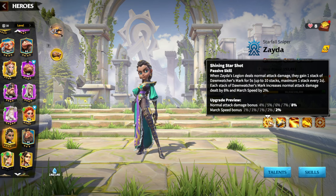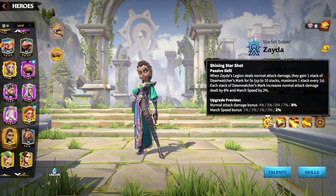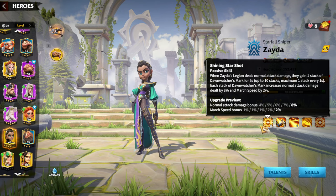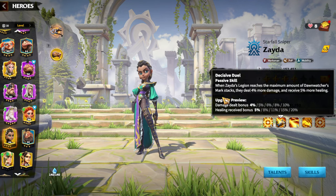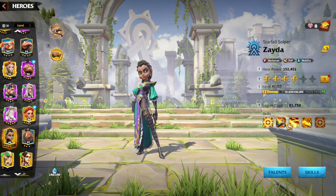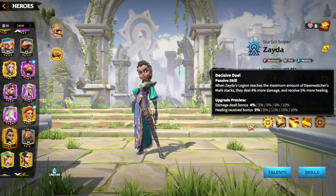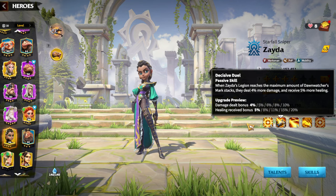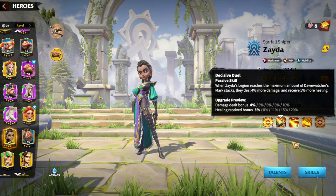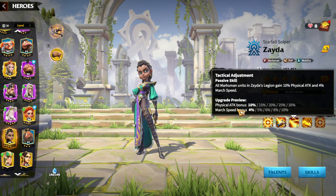Downwatch Marks last for five seconds, with a maximum of 10 stacks. For each stack you get a normal attack damage bonus of 8% and also march speed. The second skill triggers when Zyda's legion reaches the maximum amount of Downwatch stacks — that's the synergy with the first skill. You get an additional damage tilt bonus up to 10%, and uniquely for a marksman hero, a healing received bonus up to 20%, which is quite high for an archer hero. The third skill is a pure passive giving a physical attack bonus up to 30% and one more march speed bonus up to 10%.